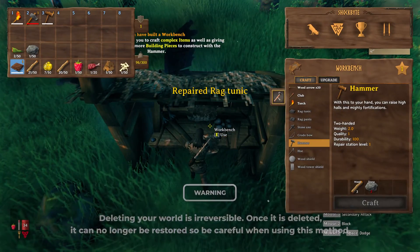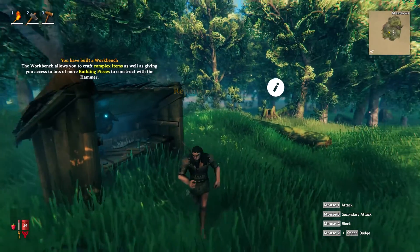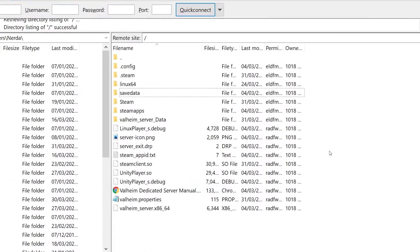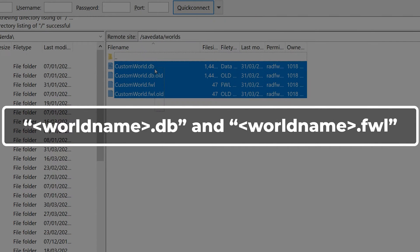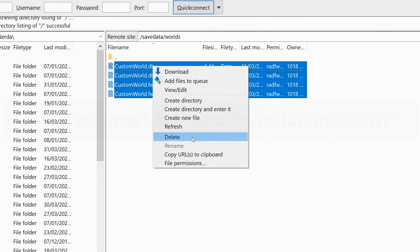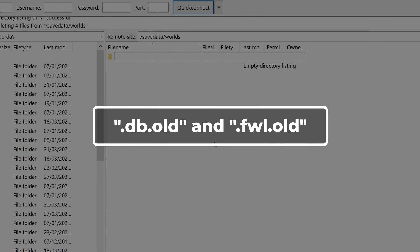We have a guide on how to set up and use FileZilla to manage your server files linked in the iCards. Once you have accessed your server via FTP, navigate to the /savedata folder, then the /worlds folder. In the worlds folder, delete the two files that have the same name as the world you want to delete with the suffixes .db and .fwl, as well as .db.old and .fwl.old if these are present.